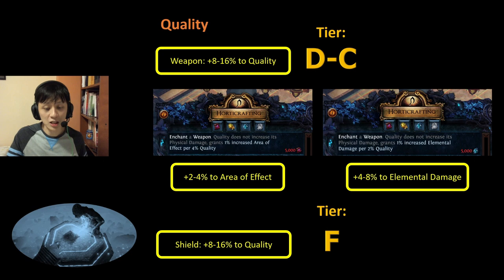As for 8-16% quality lying on the shield, I will consider this F tier because you cannot enchant the shield, and hence it will just give you a bit of Armour or Energy Shield.